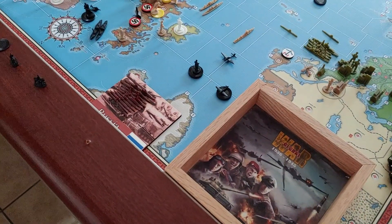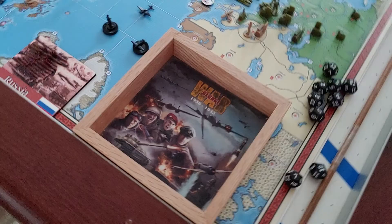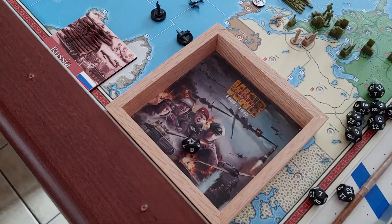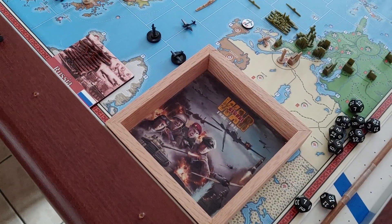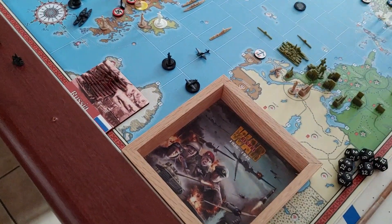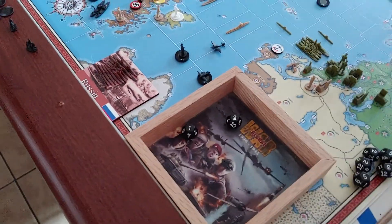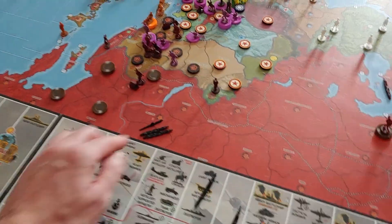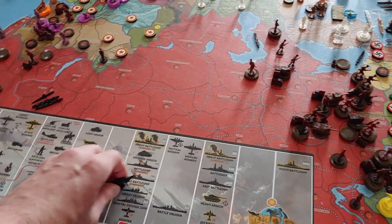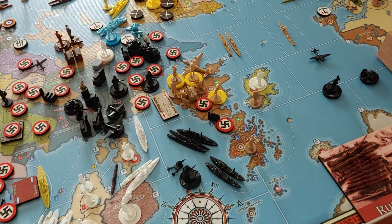He's down to two jets, and I have a coastal defense ship, a light cruiser at a five, a destroyer at a four, and a torpedo boat destroyer at a two. The coastal defense ship at six rolled a two — one hit. The light cruiser at a five rolled a 12, does not hit. The destroyer at a four rolls a two and does hit — two hits total. His two jets rolled a one and a nine, so he got one more hit. I'm going to lose a torpedo boat destroyer, and his two jets are gone. That leaves me with the coastal defense ship, the destroyer, and the light cruiser.